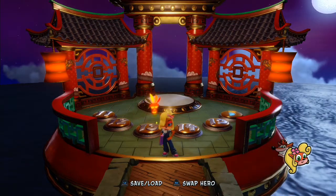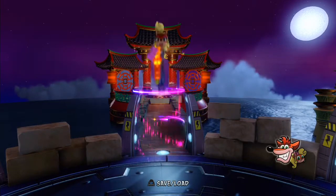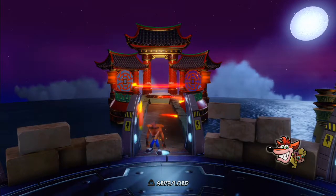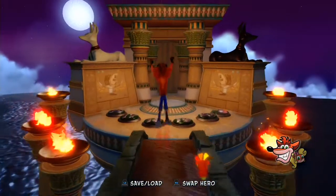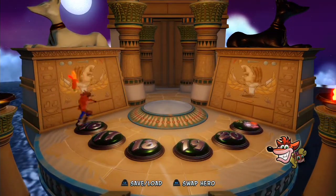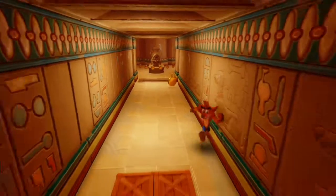Hey guys, welcome back to the Crash Bandicoot Walkthrough on the Gold Thing Gamer. We have been collecting time relics in our past 3 episodes, one for each warp room, which means we have reached warp room 4 and we'll be picking up 5 more time relics in this episode, starting off in Sphinxinator.